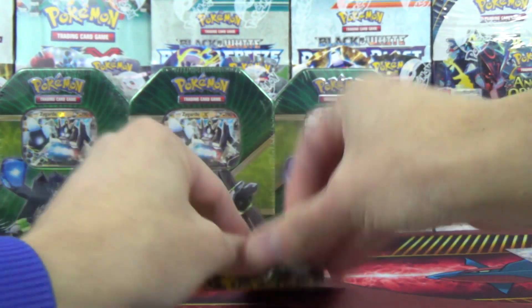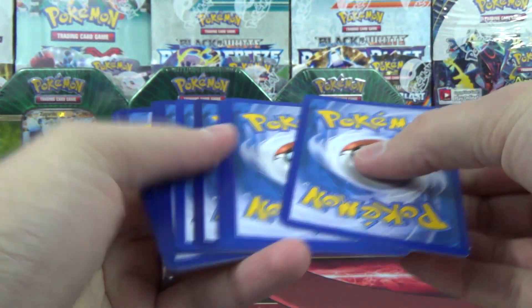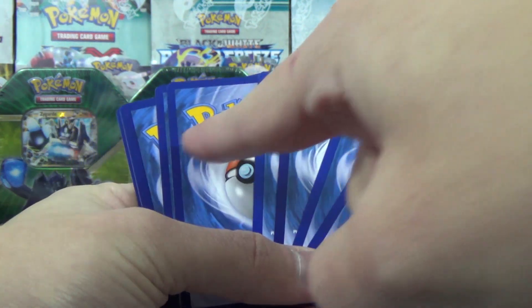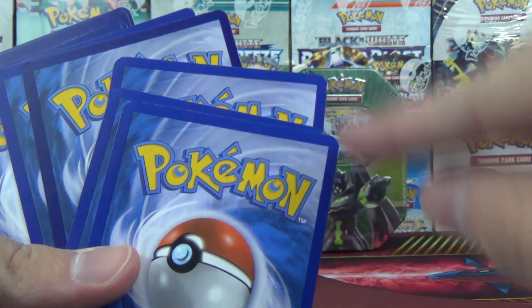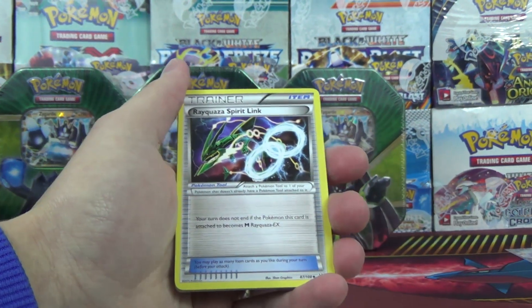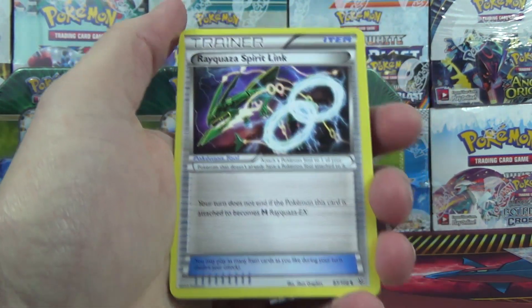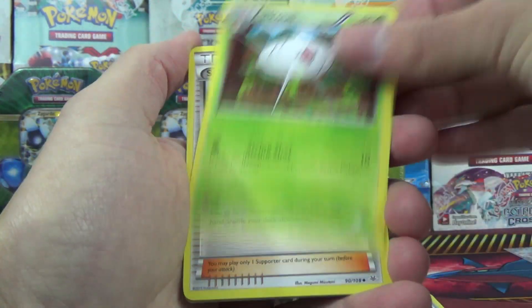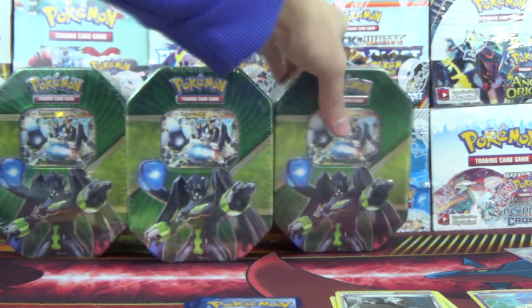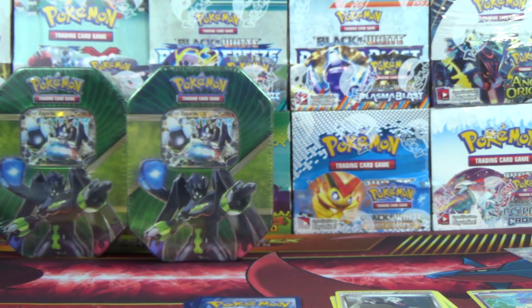Back-to-back EXs here — I was going to say back-to-back water, but Kindra's actually a dragon type card. Still, a full art and a mega in back-to-back packs. So this first Zygarde tin is off to a very strong start. It's going to be hard to top it with the other tins. Rayquaza Spirit Link, Silcoon, Steven, Reverse Shuppet, and a Togekiss. Tin number one gave us an N, a full art Kindra, and a Mega Glalie EX.